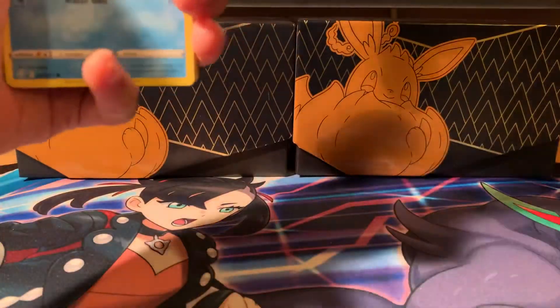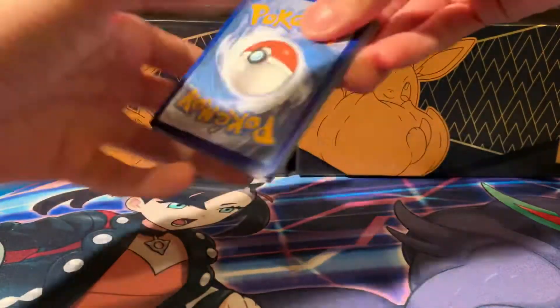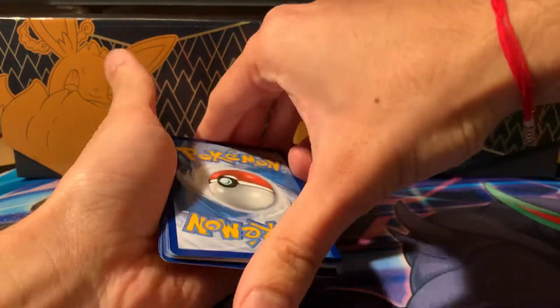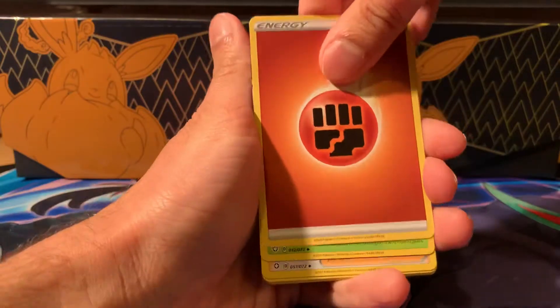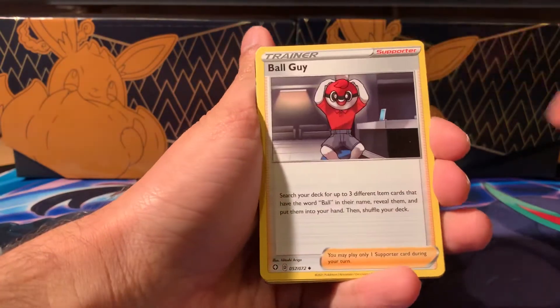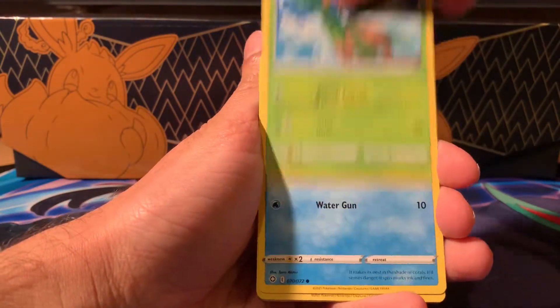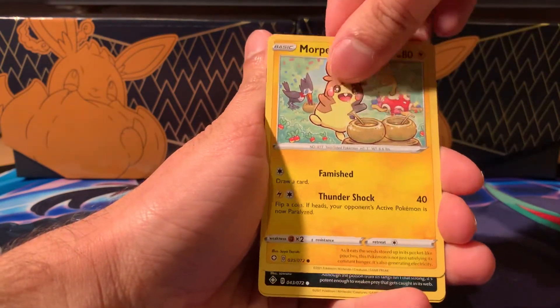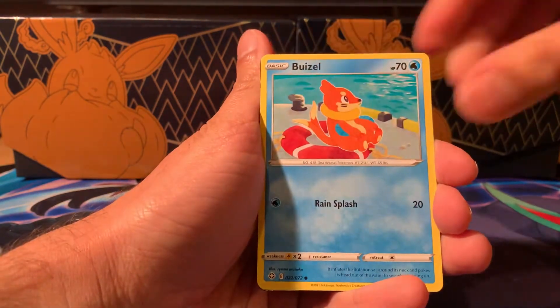Three packs in and absolutely nothing on our lovely new Shining Fates ETB. It's only the second one I've opened. I've opened a few tins though. Come on, let's get a hit — no more duplicates, no more dupes. Ball guy, Tropius, Ponyta, Grookey, more Peco, spinner arc, Weasel.